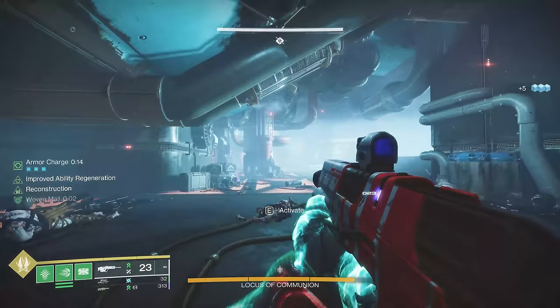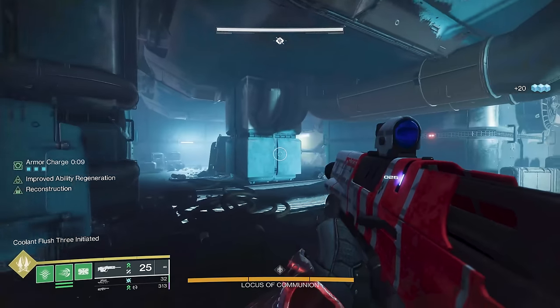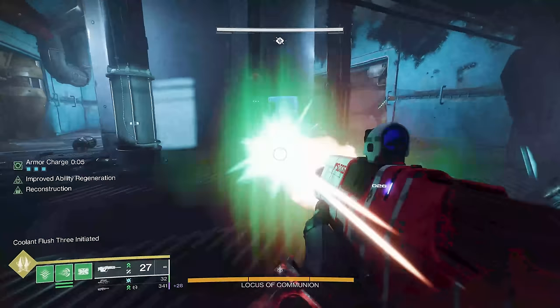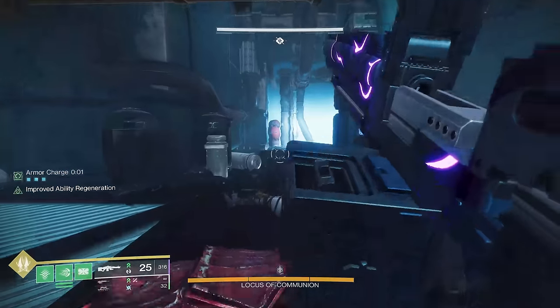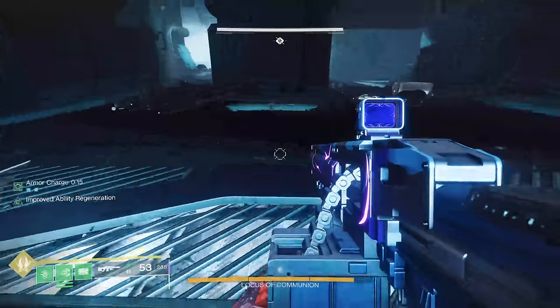There are two coolant switches. Do one over there and then this one. When you go in for the last one and turn the switch off, the floor stops burning in that room if you do it last. Then all you really want to do is jump down, do enough damage to move the boss to the next phase, and rinse and repeat.